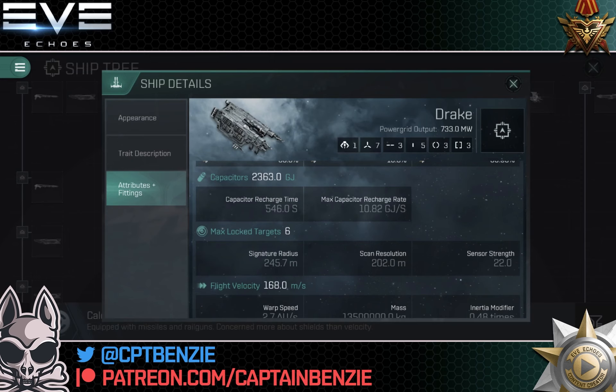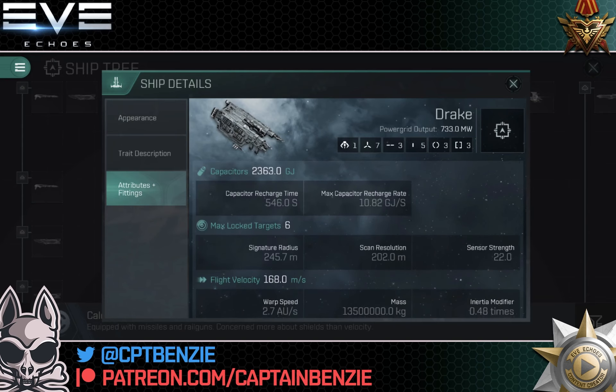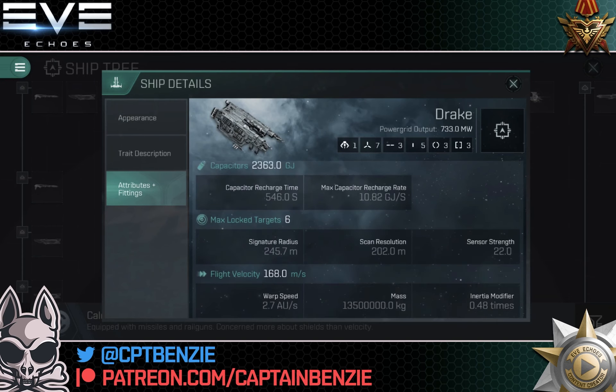The capacitor bank is also pretty strong here: 2,363 with a maximum capacitor recharge rate of 10.82 gigajoules per second. It's a Kaldari ship — big shields, good capacitors, not quite as good as the Amarr ships in Echoes as far as capacitance goes, but still pretty solid. This will allow us to be effectively capacitor stable. The signature radius of 245.7 is larger than other ships of this size because it's a Kaldari ship — those shields come at the cost of signature radius. Scan resolution is 202, slightly lower than others of this size, but it does the job and we can rig for that later.